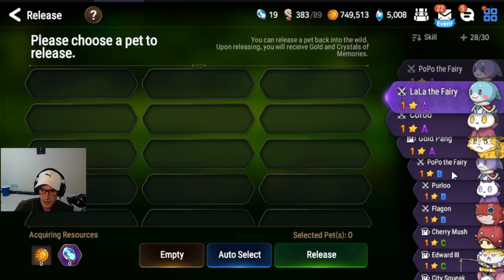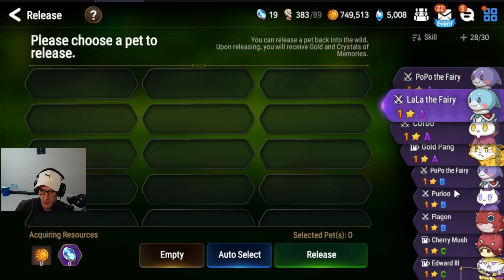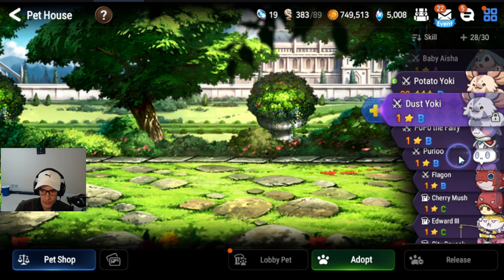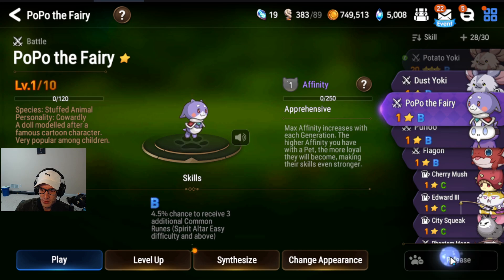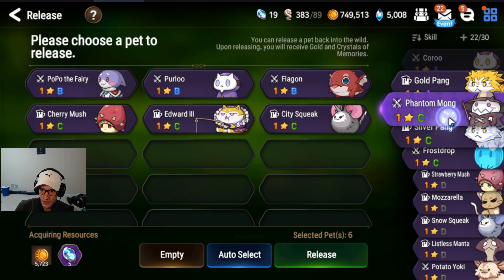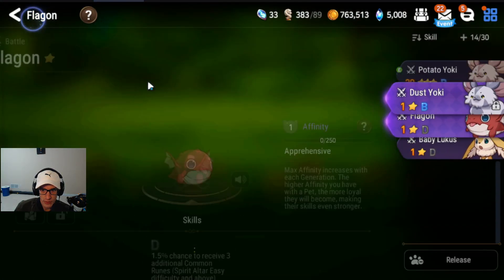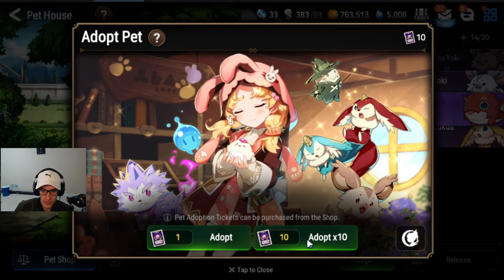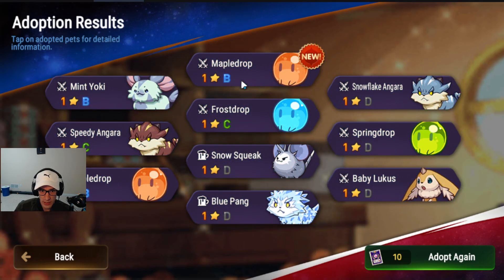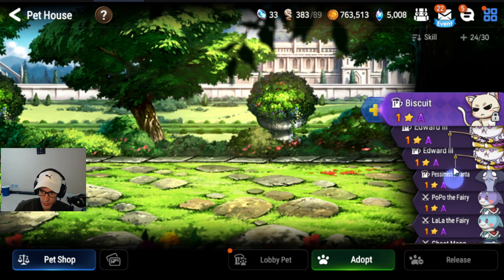Now we're going to sell anything that is B or below. We have the double AP locked — we're good. We're going to be able to make the pet we want, so we can sell all the rest. Save a couple of the pets that have the swords icon next to them, because we're going to be using those to promote our pet and try to get them to 2 or 3 star with the higher abilities. We're at 14, so we can do our final 10 adoptions for the guide. We got no A skill or above — that's fine.